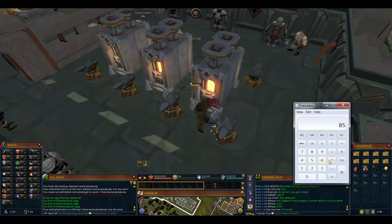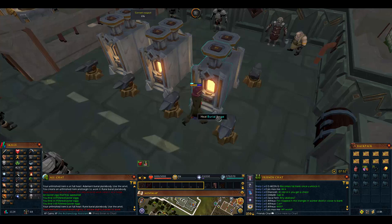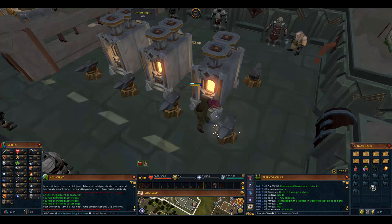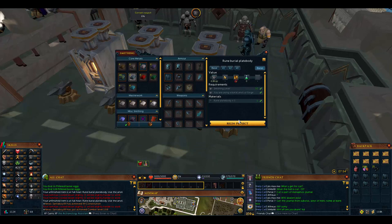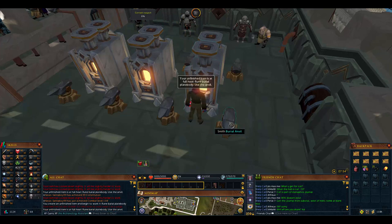If adamant was about 85,000 XP per hour, rune would be around 170,000 XP per hour - absolutely insane. As soon as you get to level 50, go start burying rune plate bodies. You do have to heat them and you don't have maximum heat yet, but still getting 170,000 experience per hour. 10 of these cost about 750K. It takes maybe a minute and 45 seconds to gain 4.8K experience - that's insane even starting at low heat.